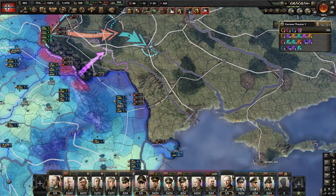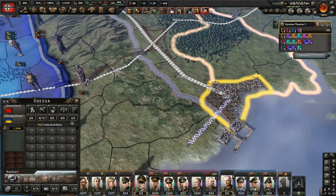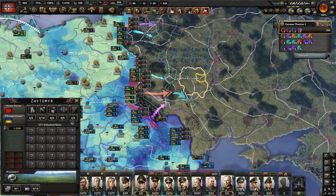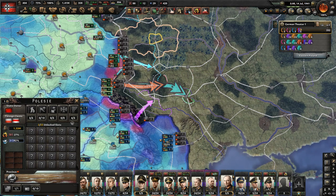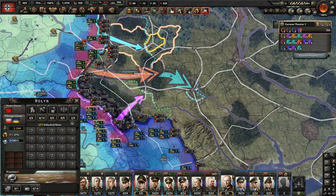You can't just move freely - you need supply hubs. You can push along the supply hubs, capture one, then go around and capture the next. You can also use paratroopers to drop on enemy railways or supply hubs and cut them off. For example, if you drop paratroopers here, here, and here, all this area is cut off. They might still have a connection to escape, but they have no supply and you can easily encircle and destroy them.